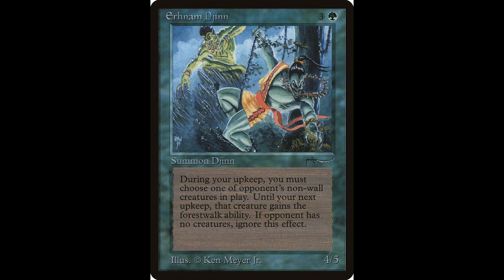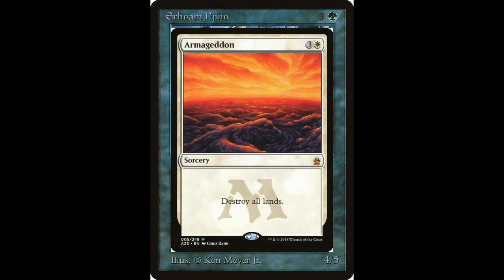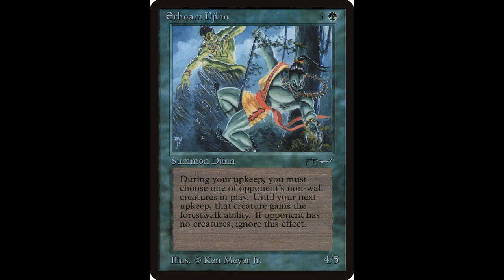So what do you do? Well, if you want to play with this card — and it is a 4/5, so it's pretty tough — I would recommend that after you cast it, on your next upkeep when your opponent's creature gains forestwalk, play Armageddon. No more forests, and they lose the forestwalk. You lose your lands too, but this can also be avoided if you use a lot of dual lands. This card is worth around $415 but has been reprinted a few times.